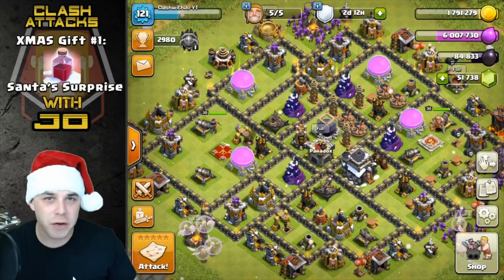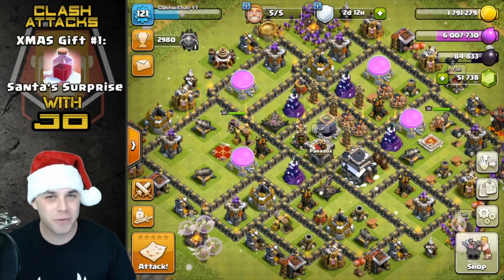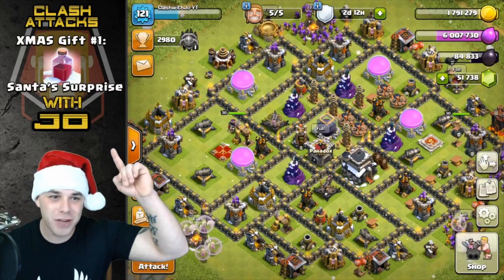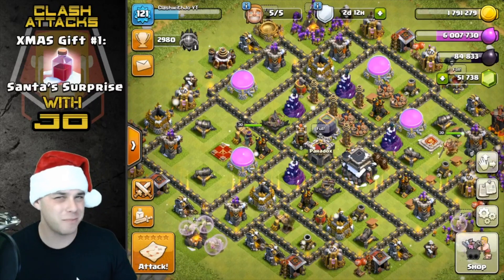Ho ho, that'll scare small children away! Ho ho ho, Santa Joe here. Hey, welcome back for another episode guys. Today we have gift number one: Santa Surprise on the books.